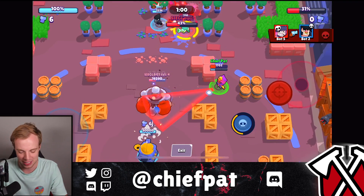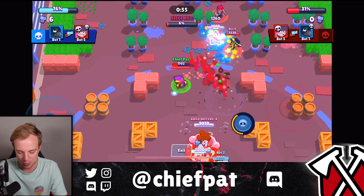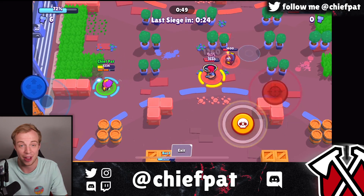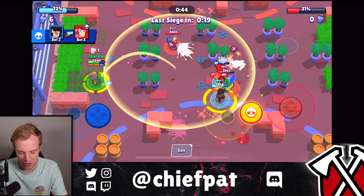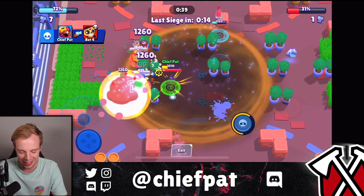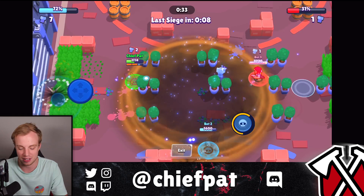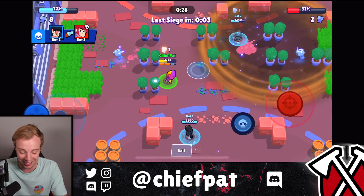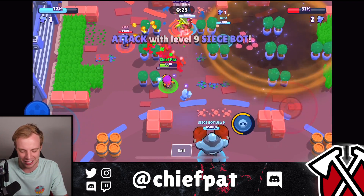I'm excited to see your guys' reactions when you face against it. Siege Vault on the turret — I'm going to let it go ahead and do its thing. Sandy and Poco are still such controlling brawlers, but Sandy makes Poco look like the second-tier version. Let's finish this one off — 1,000 HP a shot should be fine. 200 damage per second inside of that Sandstorm, which lasts a ridiculous amount of time. That's going to be GG — Level 9 Siege bot coming in.